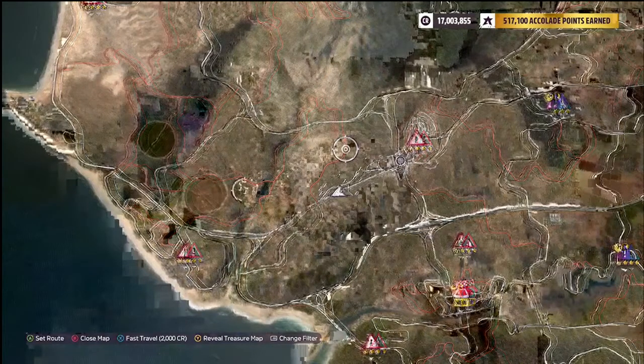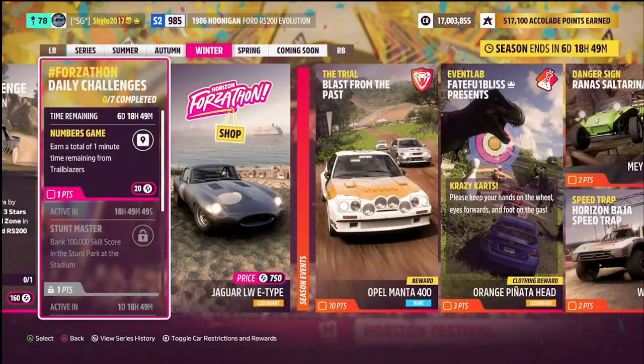Moving on to the Forzathon daily challenges — these pop up every day at 2:30 p.m. GMT and last for seven days. The one active right now is: earn a total of one minute of time remaining from trailblazers.